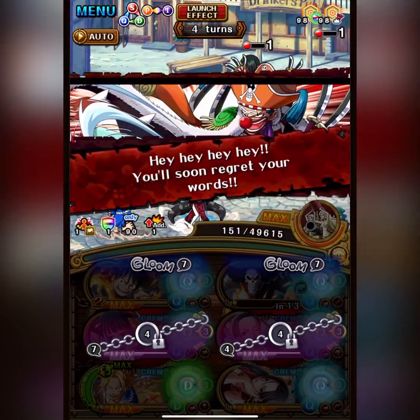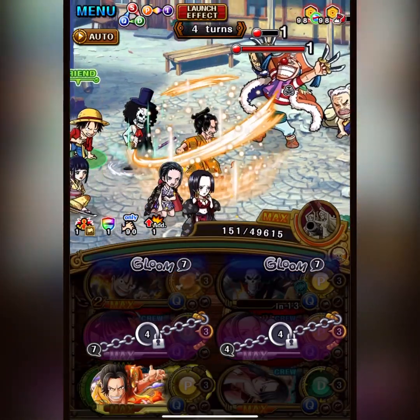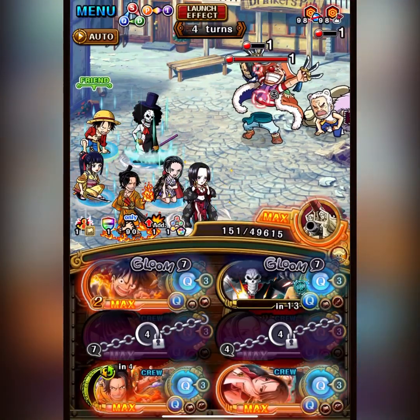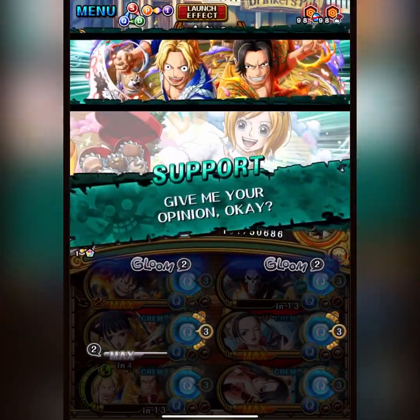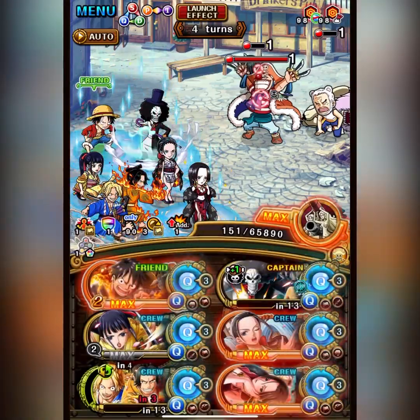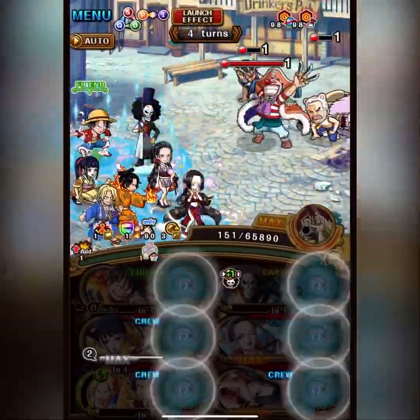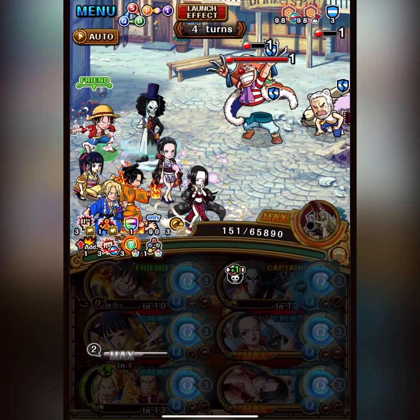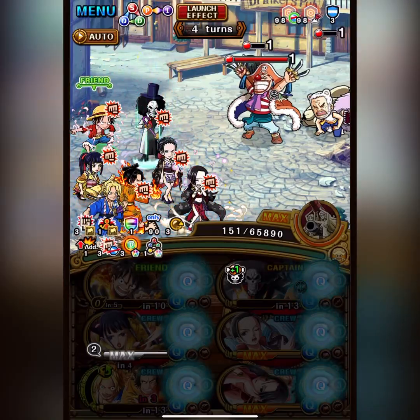We're doing the same song and dance here. That Timeskip Luffy really helps you in terms of getting damage — Brook just gets so much higher stats. And if you have him at a higher level limit break, that's even better, because base stats buffs scale very well the higher attack you have.